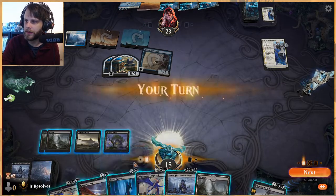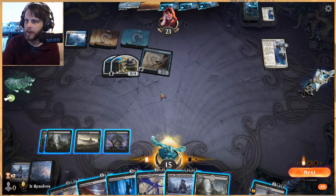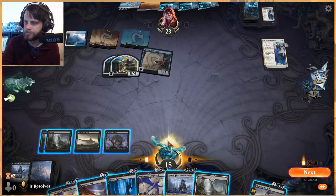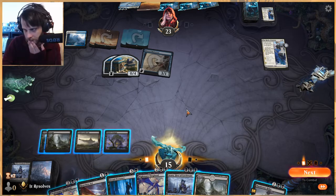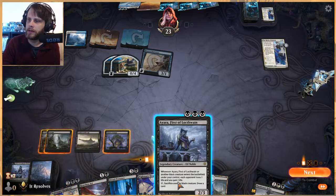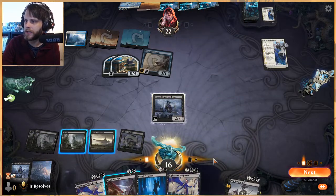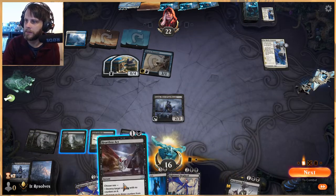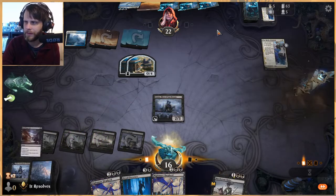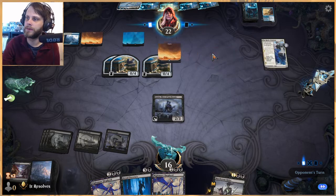We need to start worrying about Dream Trawler. If we draw a land we can play Ayara and Heartless Act, alternatively we can Dread Presence and just see what happens playing the swamp, or we could play Nightmare Shepherd. I'm going to go with Ayara, understanding this may be incorrect. I want to take the opportunity now because if they have a counter in hand we'd have trouble working around it.